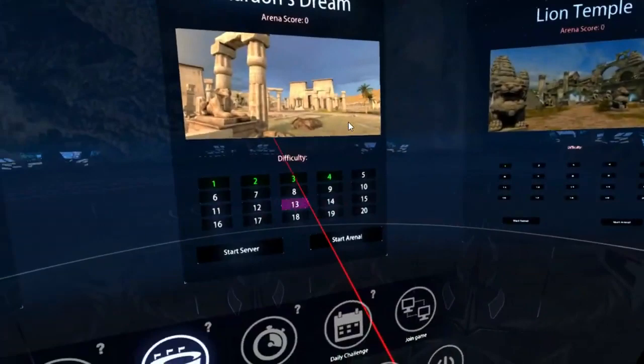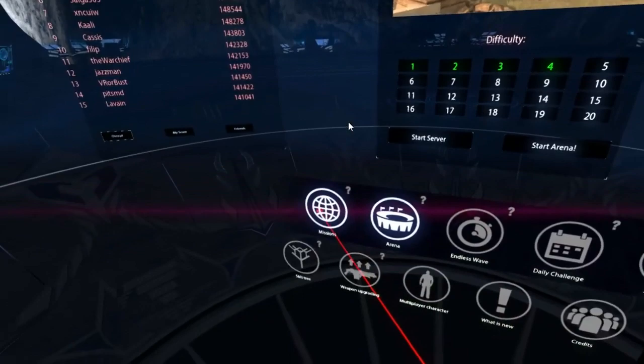For an arena battle, select Start Arena for single player, or select Start Server for multiplayer.